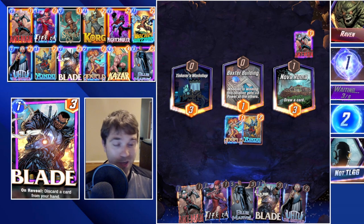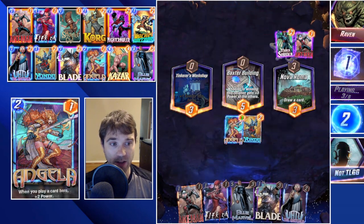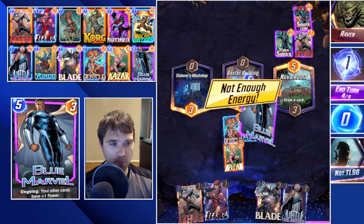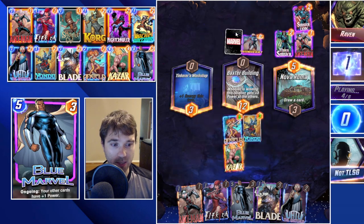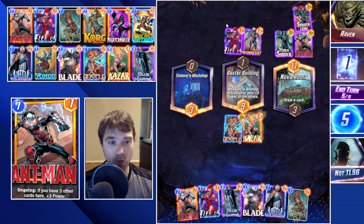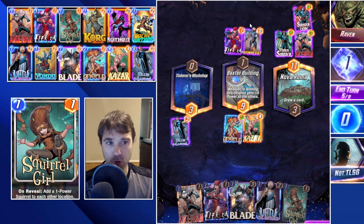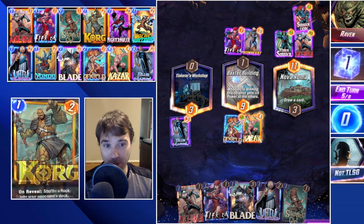We drop Angela into Baxter Building - that's one of the pivotal locations we're going to fight for. Nova Roma does allow us to draw one additional card. I think we go with Yondu into Baxter Building and hold the rest. If we draw into Kazar next turn, we can curve into it seamlessly. We take out their Wolfsbane - a big power push they could have dropped on the final turn. They drop a Mr. Sinister. Maybe we drop Kazar into Baxter Building and Blue Marvel outside of the Baxter Building lane so we trigger Angela.